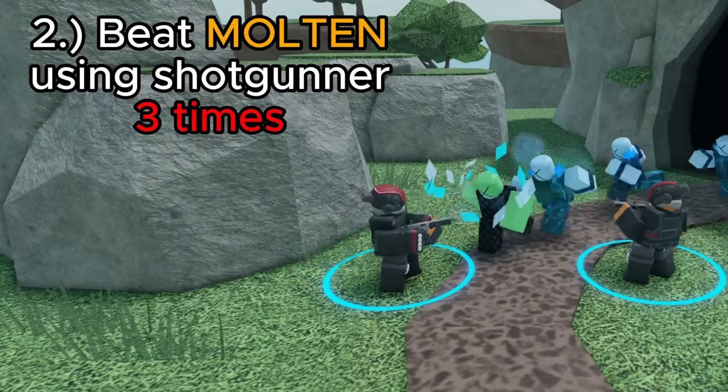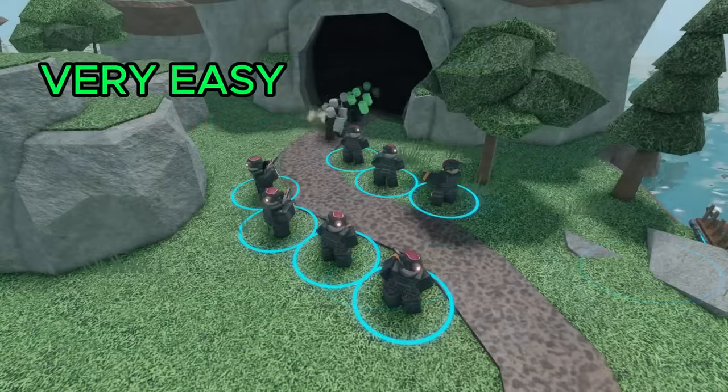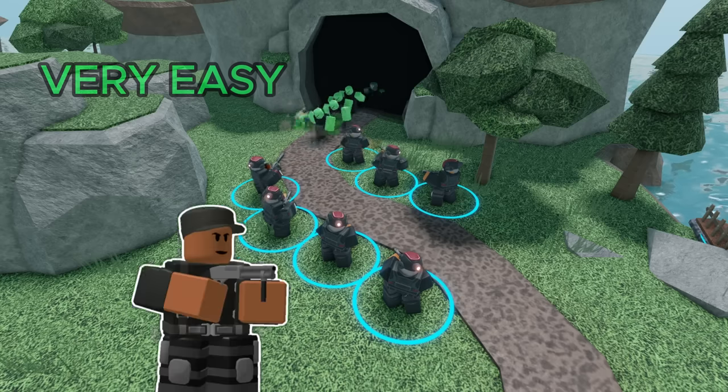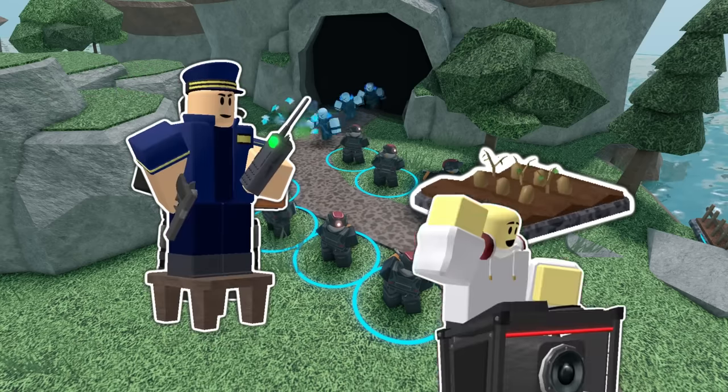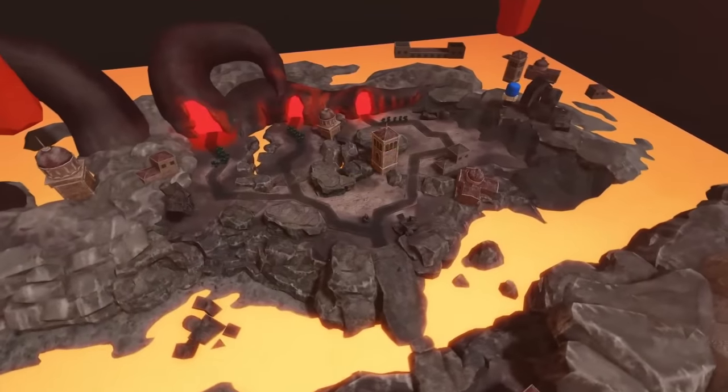Once you finish that, the next objective is to beat multi-mode with the Shotgunner 3 times. This is super easy and you can probably solo it using only the Shotgunner and Farm. However, to speed things up and make your life easier, I'd recommend bringing the Commander and DJ Booth. The next objective is where things get pretty hard.